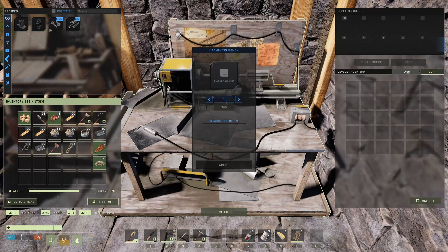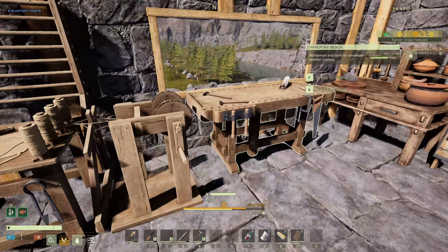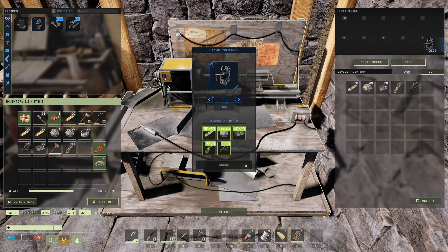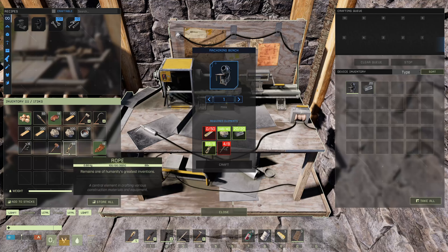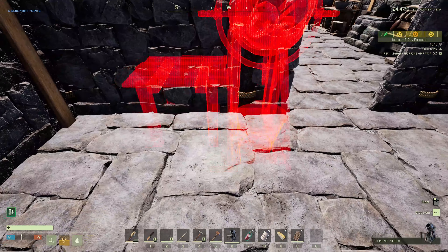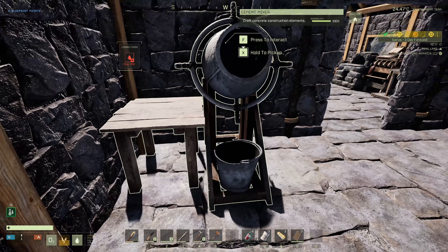Oh yeah, baby. I need the 50 interior wood. And it just so happens I've got interior wood crafting — I got a lot of interior wood crafting. Boom goes the dynamite. Now you're going to require the rope and that. Alright, you're definitely going to go in the back. We'll put you right here, up against the wall, that way something small can be right next to you.